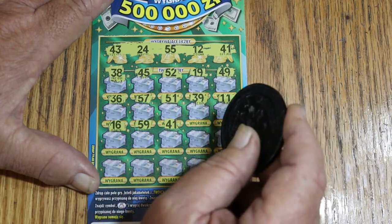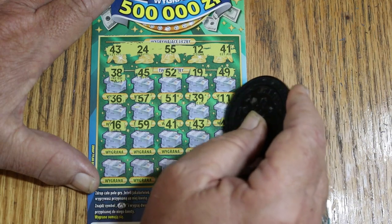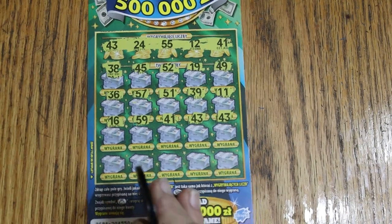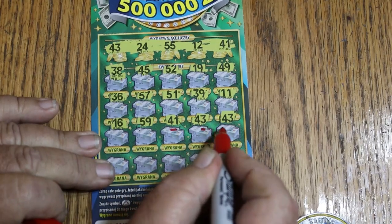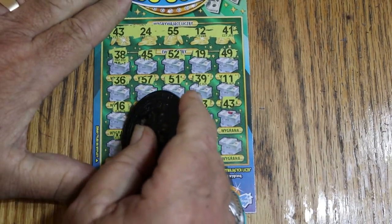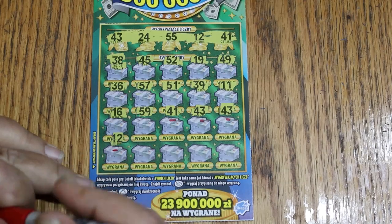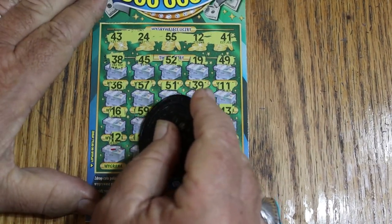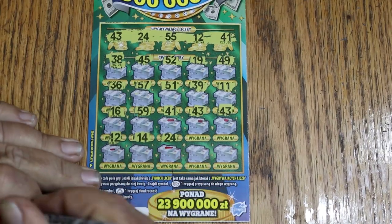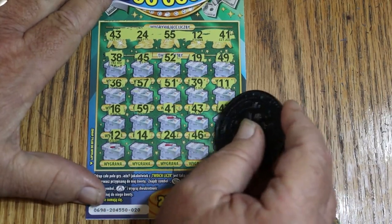Oh, we've got a match! We're going to actually get a winner here. 43 — and we've got two numbers: 41 and 43. Three numbers. We're going to start doing multiples here. 12 — oh, we've got four! 14, 24 — another one, that's five! Looks like I'm going to be mailing a ticket back to my niece, unless this is something huge. 46 and 42.